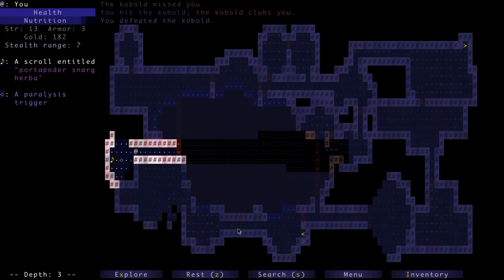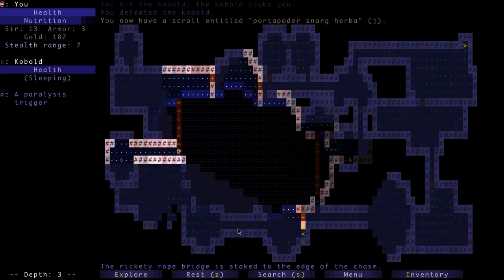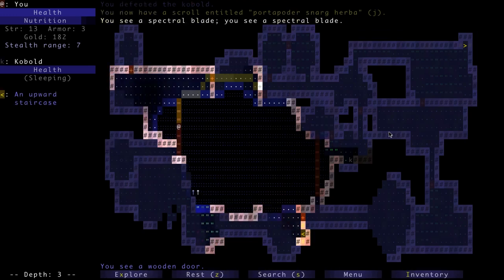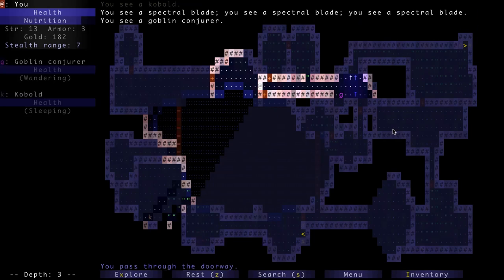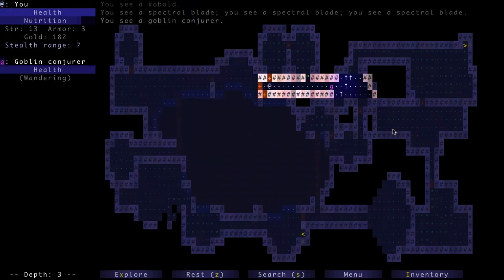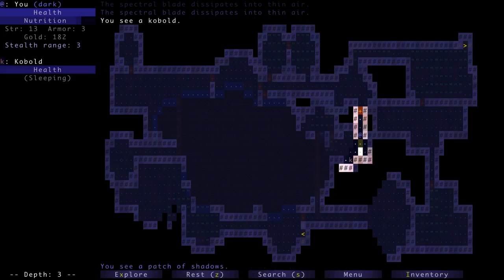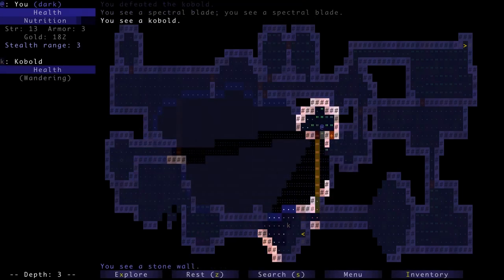Here's another trap — a paralysis trigger. If we step on that, we'd trigger paralysis gas to shoot out of a vent somewhere nearby. There's a new scroll too. There's also a goblin conjurer walking around — the one that almost killed us before. And there are blades coming after us already. Let's just get out of here. But wait, there's another conjurer ahead — he doesn't see us yet though. He's trapped, so we've got him.